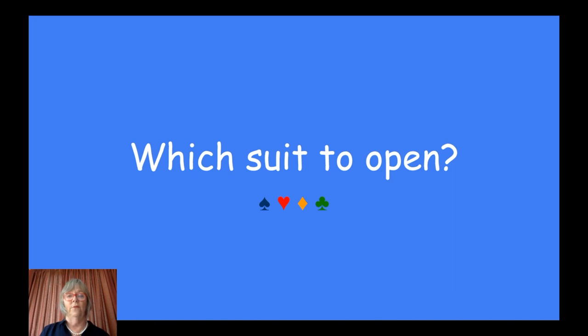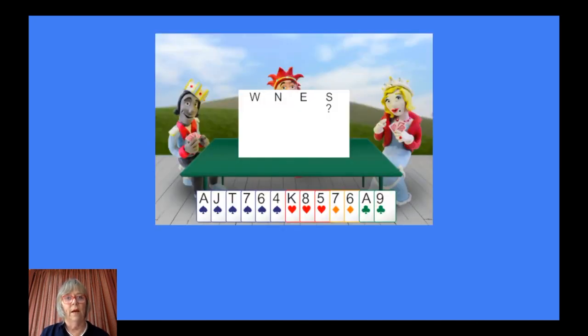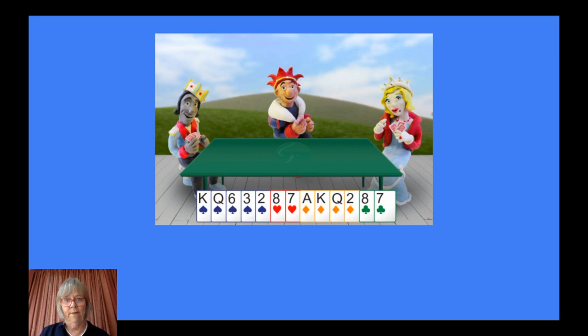Having decided you've got enough to open, what suit do you open? Here's an example: you've got six spades, three hearts, two diamonds and two clubs — plenty of points to open. What would you like to be trumps? Because when you make a bid, you're saying to partner: I think this would be a good trump suit. So we want spades to be trumps because it's the longest suit. And in standard bridge, if you bid one spade, you're promising at least five. Here, we've got 14 points — plenty to open the bidding.